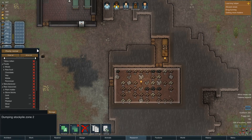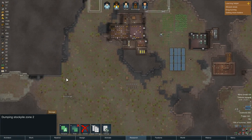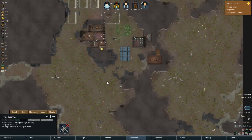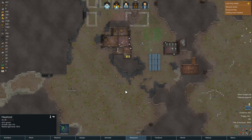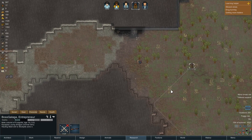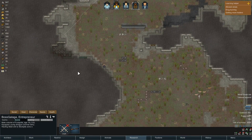Turn off stone blocks. I guess we're going to stockpile our steel up here. Not sure I really care about the steel being there, but I'm not going to worry about it for now. The steel's from down here — cool.